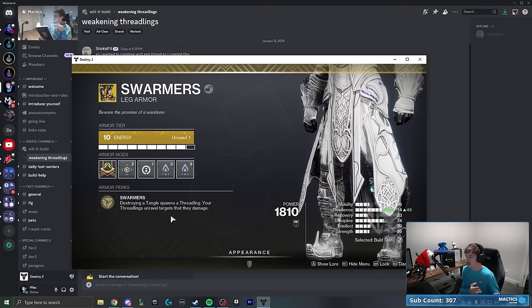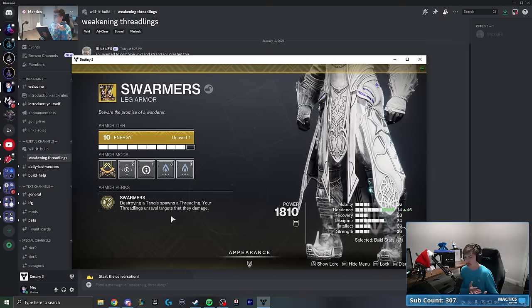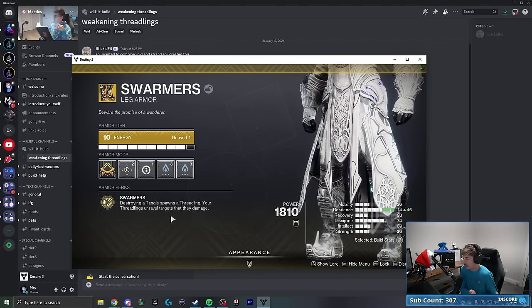There's also an artifact mod called Horde Shuttle in the final column: damaging Unraveled targets with a weapon occasionally spawns a Threadling. This is really solid because Swarmers make Threadlings unravel targets they damage. So in theory, we can infinitely create Threadlings just by shooting at an Unraveled target — it creates a Threadling, which Unravels the target, which creates another Threadling, and so on.